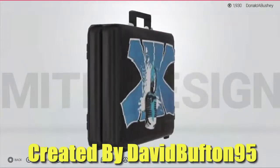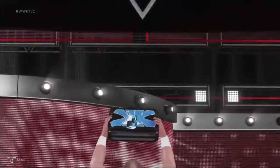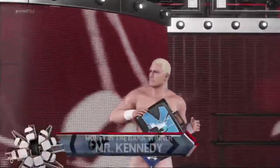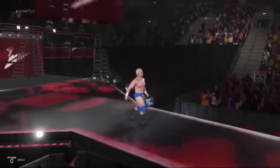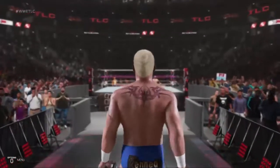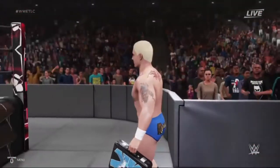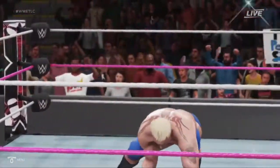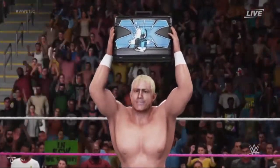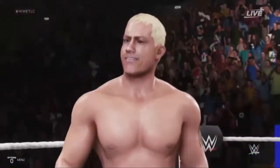Let's get on to briefcase number three. With briefcase number three we have Mr. Kennedy's briefcase, created by David Buffton 95. This is the result of the WrestleMania 23 Money in the Bank match — Mr. Kennedy won it and this was his briefcase, which he held for not very long at all. It was a cool design. I think this might have been one of the last briefcases they actually customized, but it looks really nice.